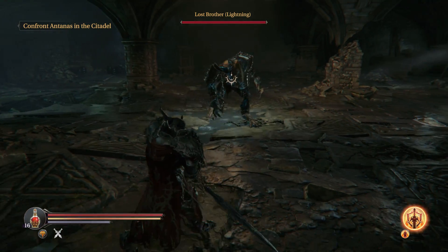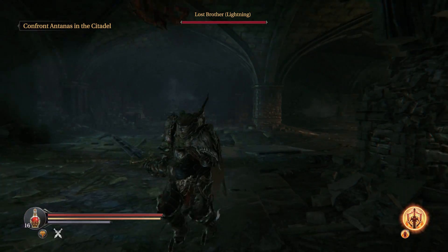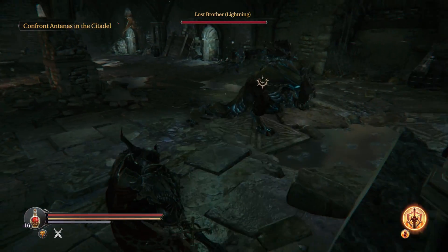It's obviously better to play defensive there. As you can see right now, the Lost Brother — the Fire One — is up there. Can't target him, he won't come down. So we're up against the Lightning.